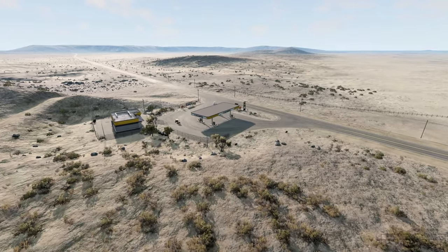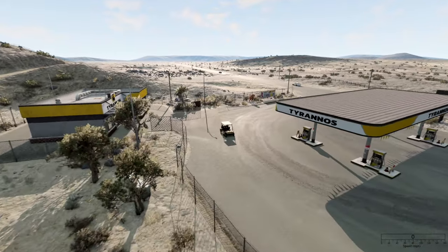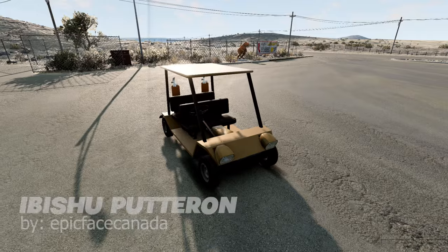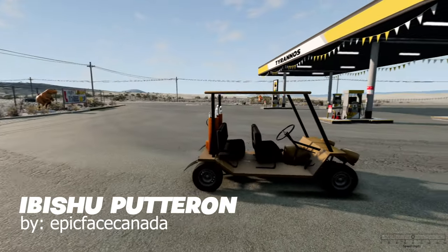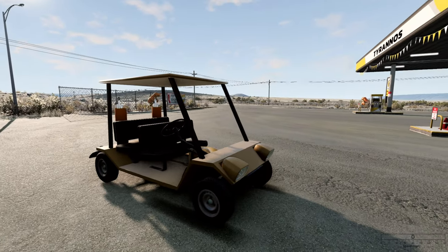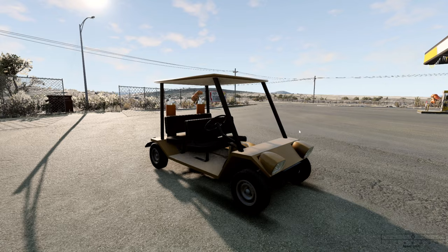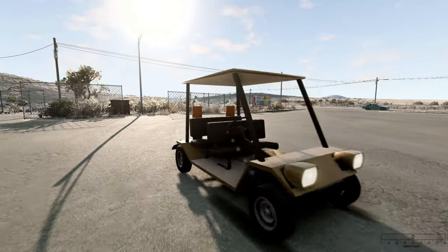Hey guys, make sure to tell your dad about today's episode. He's going to love it because we are checking out a golf cart, baby. This is the Abishu Putteron - get it? Because you're going to grab the putter out of the back of it. Look at it. It's a freaking golf cart with flip up headlights. What more could you possibly want?